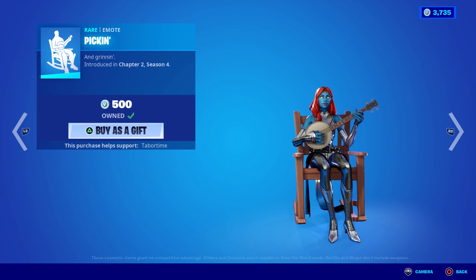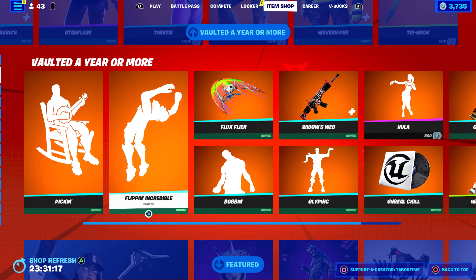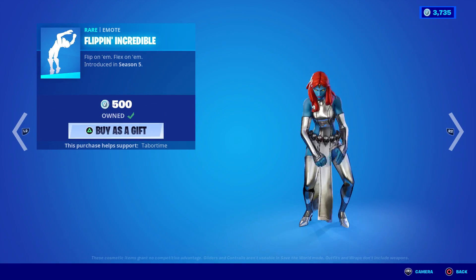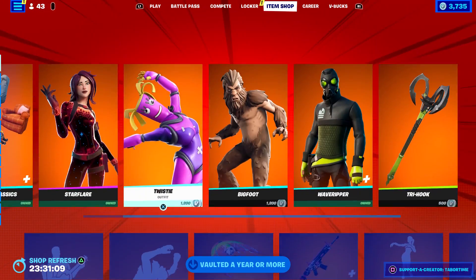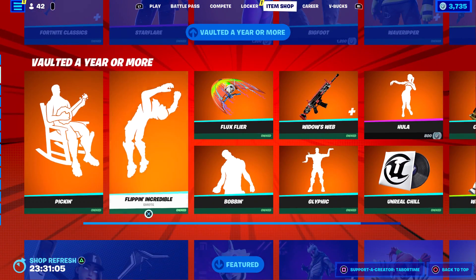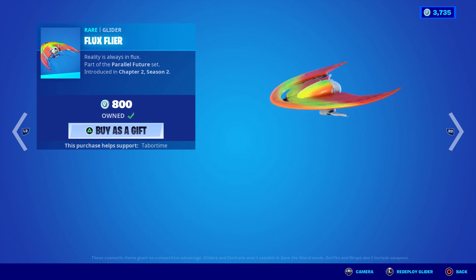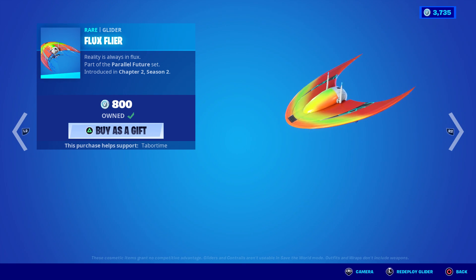Flip Flipping Incredible is 391 days — again, that's the Hulk Hogan one. And by the way, the Fortnite Classic — 640 days! Wow. The Flux Flyer — this goes with one of my favorite skins in the Parallel Future set. Flux Flyer has been gone 787 days. Wow!